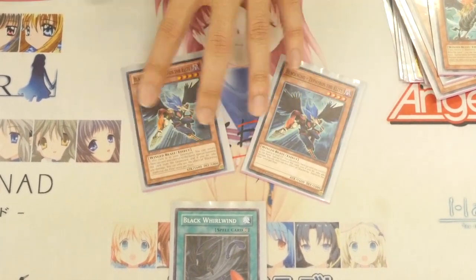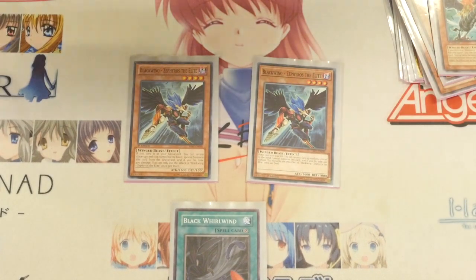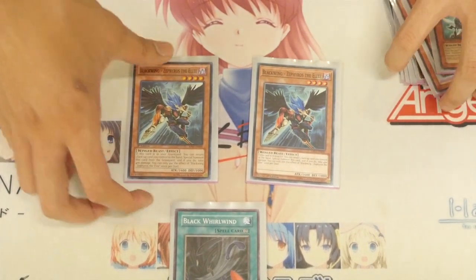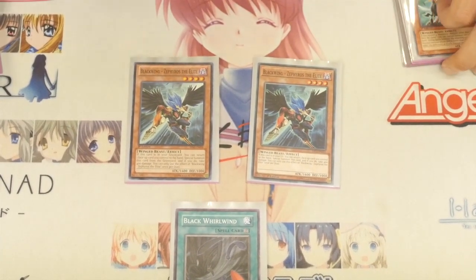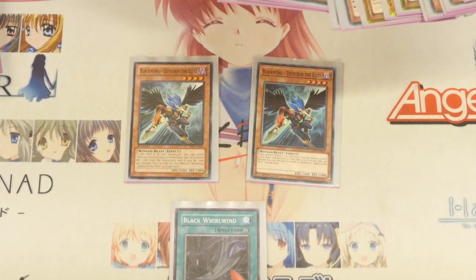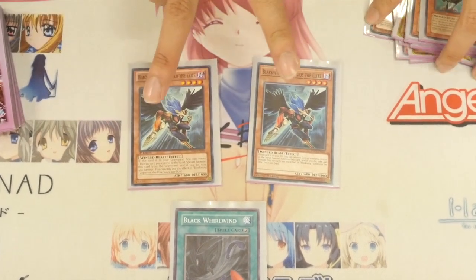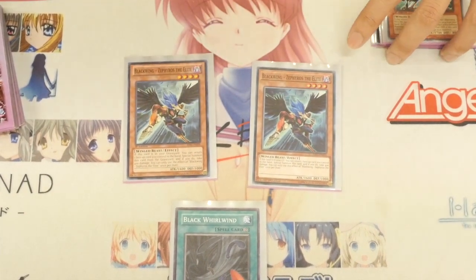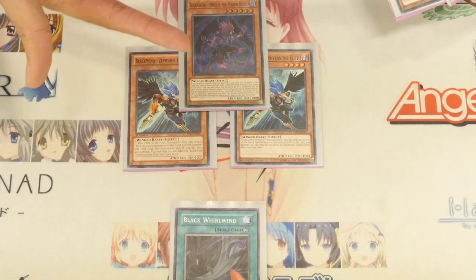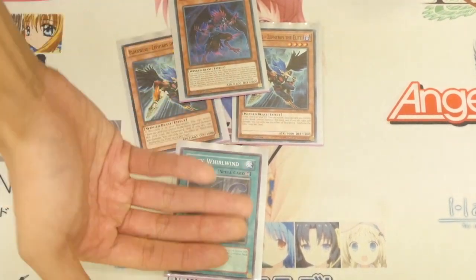Now, probably going to get some controversial questioning as to why I played 2 Zephyros, despite its effect being once per duel. Well, first off, it bounces one other card you control and special summons itself from the grave — you take 400 points of damage, and the effect is once per duel. The reason I'm playing it at two is that you do actually want to see this in your hand. In the occasion that you have it in your hand and banish it with Simon, the play is that you use this to link summon for Wee Witch. It's also important to note that this will basically negate Simon's burn effect of 1000 — because if you bounce Black Whirlwind with Zephyros, you'll take 400 instead of 1000 and keep your Black Whirlwind for next turn.